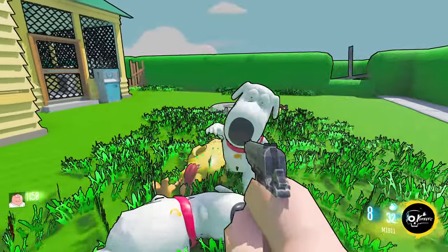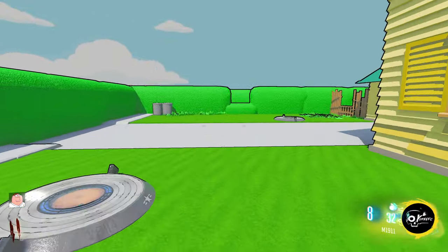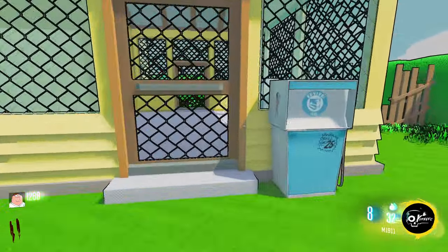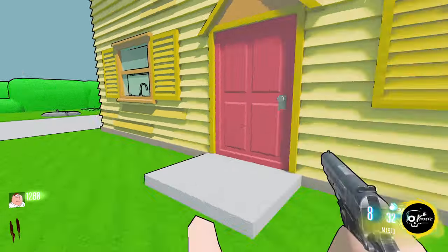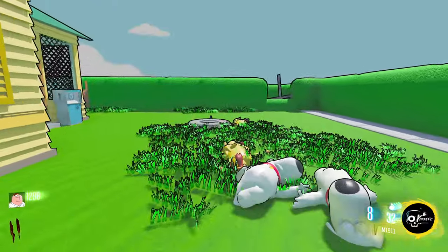We'll just clear this wave one of zombies out. It seems like it's a super expensive map - look at this, 2000 for the first door. It won't let us through the front door, but I think this is gonna be a super funny map.